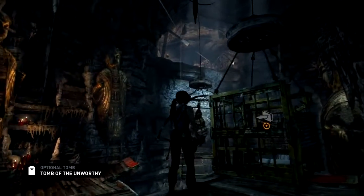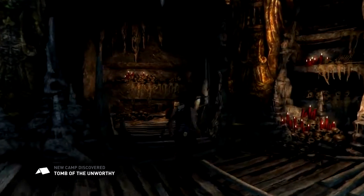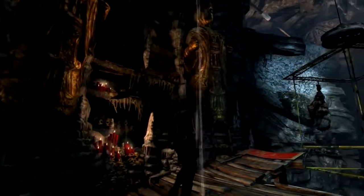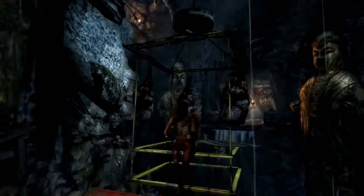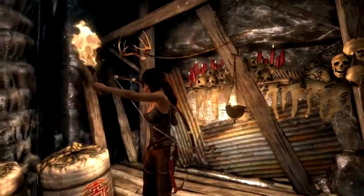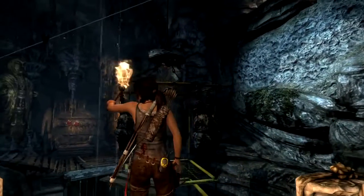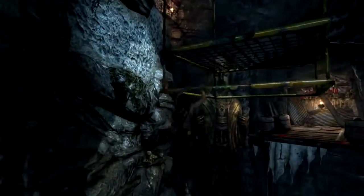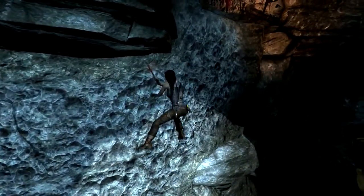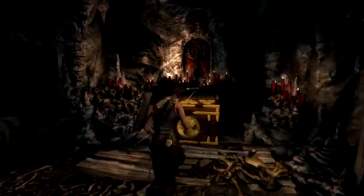Gilded figures — servants of The Sun Queen. You can imagine how this forgotten cave was repurposed into a stash location by a rogue Solaris scavenger. This may have been built in honor of her priestesses. Incredible.